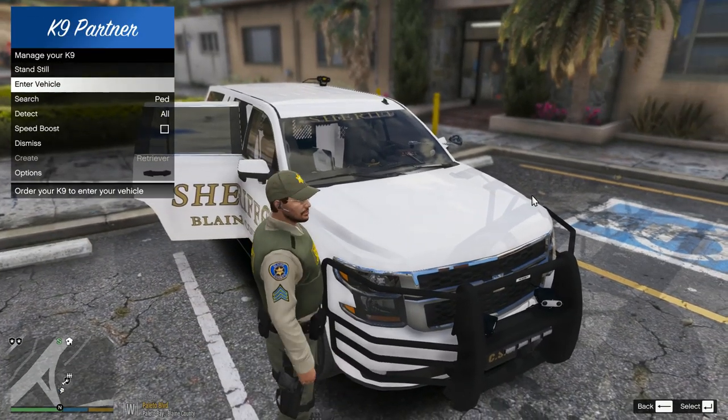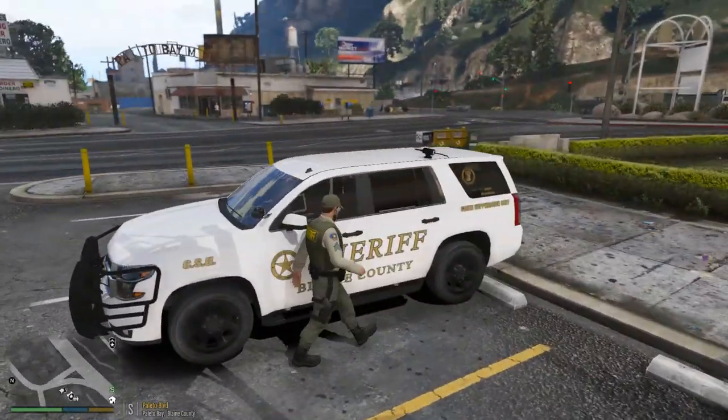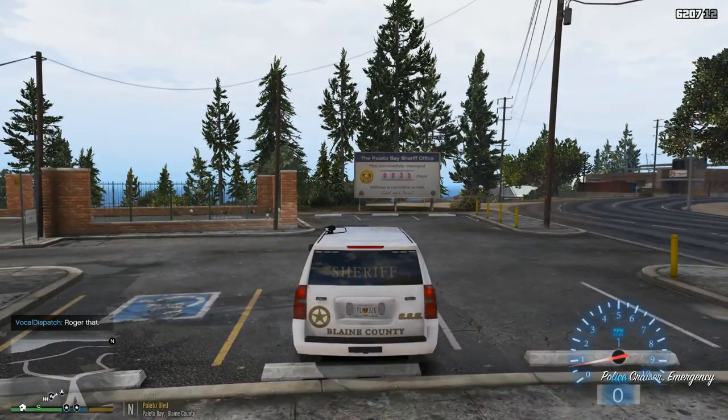All right, we're going to go ahead and get him into the vehicle. Thank you there, Blaze. And he'll actually shut the door too, because he's so smart. 3-John, show me 10-41. We're going to be 10-8, K9. 10-4.